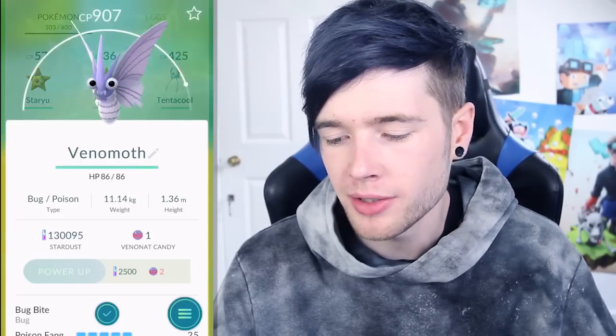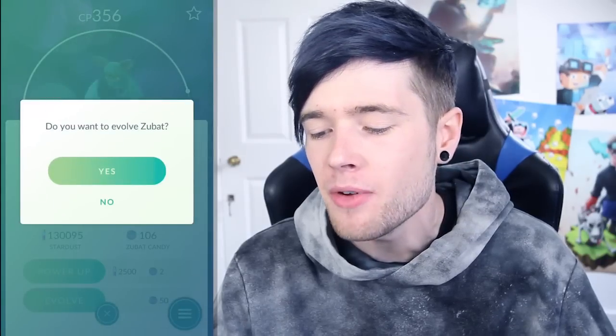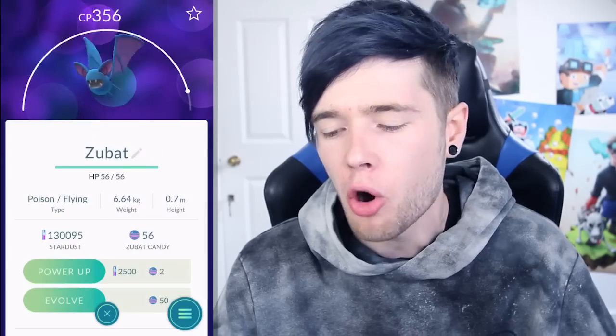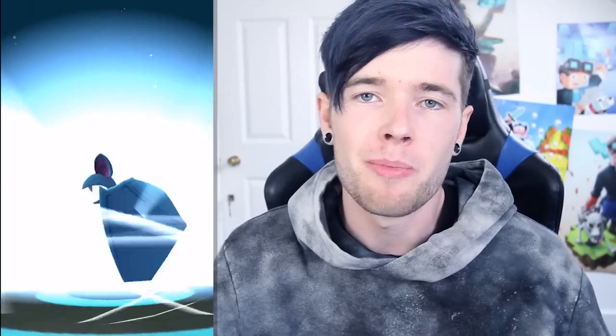Let's see what kind of Venomoth comes out. Because our previous evolutions, that's even pretty good. There he is - big old Venomoth. What CP are you, sir? 907. Not too bad. And finally, I'm not sure how good Zubats get, but I'm going to go ahead and evolve this, even though I think I've got a good Golbat already and kind of want to save it for Crobat when that comes out. I think that's going to be a long time, and I should have plenty of Zubat candy by then. So let's crack this guy open and see what kind of CP he's going to be.